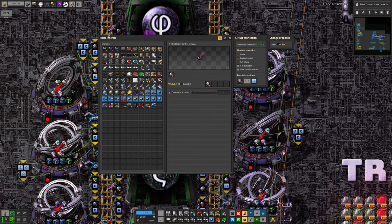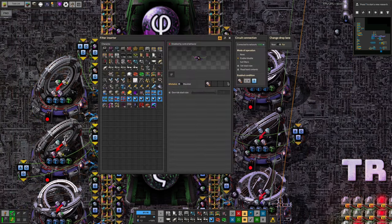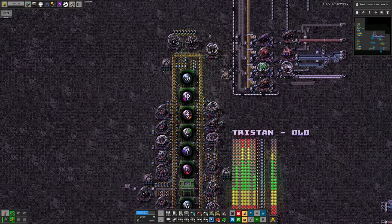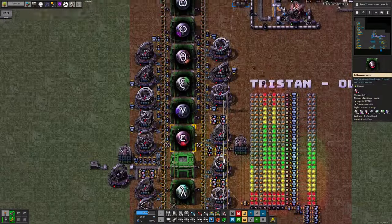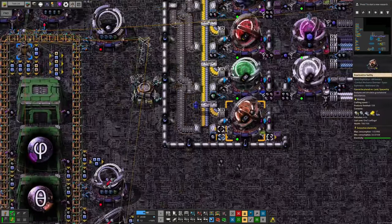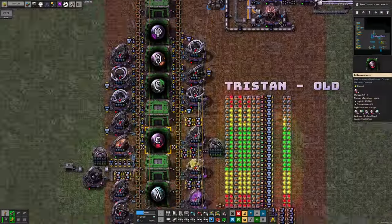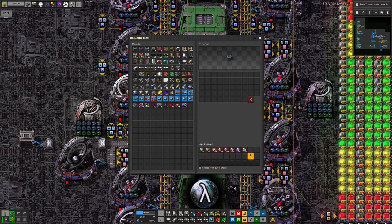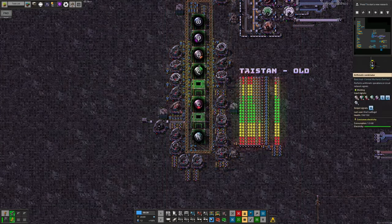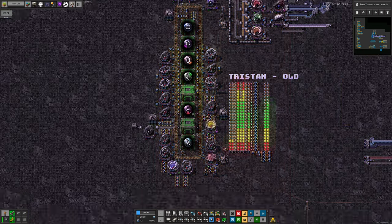The warehouses monitor the number of arcospheres on the belt around the outside by reading belt contents all the way around, so he always knows the total of everything in the system. He watches whether any type exceeds 10 on the belt - for example, if there are more than 10 theta arcospheres running on the belt, they get passed into the warehouse. On the opposite side, if it's less than 10, they're passed back out. The idea is that there should always be 10 of each type on the belt available for the folding and inversion machines. Any spares beyond that go into the warehouses, and logistics bots take them over to the chests for running the datacard recipes.